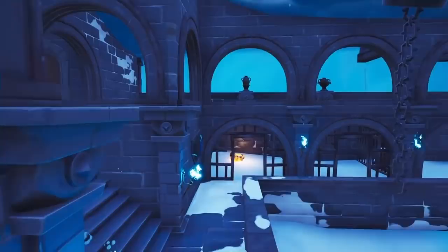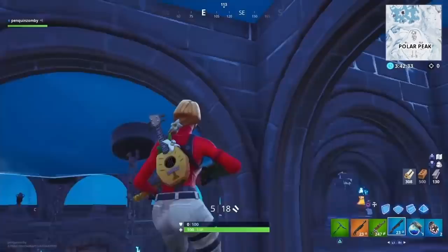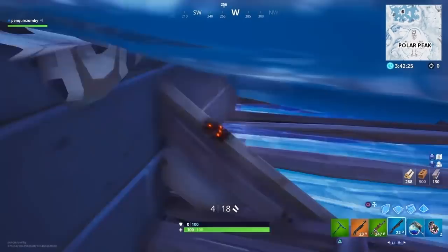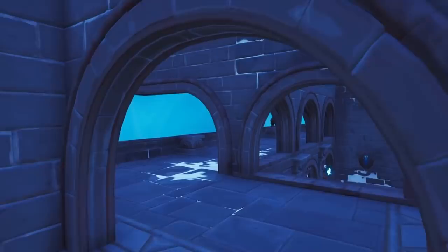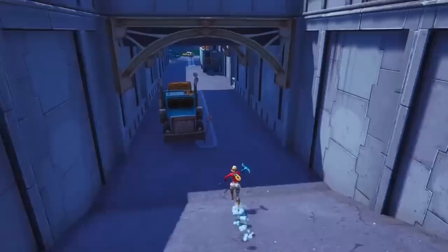This next spot is in Polar Peak — there are so many hiding spots in this castle. If you guys want to check out my Polar Peak hiding spot video, I did make an episode on that. For this particular one, all you want to do is use your edited ramp, jump-place your floor — or crouch-place. Great spot for an ambush, although there's almost no foot traffic over here, so probably better for hide and seek.